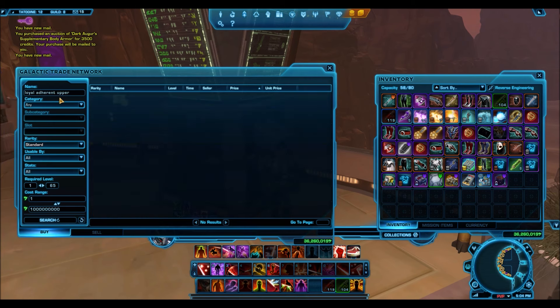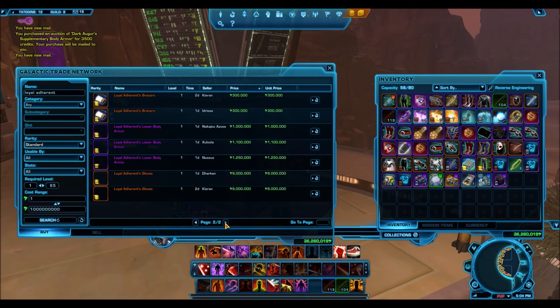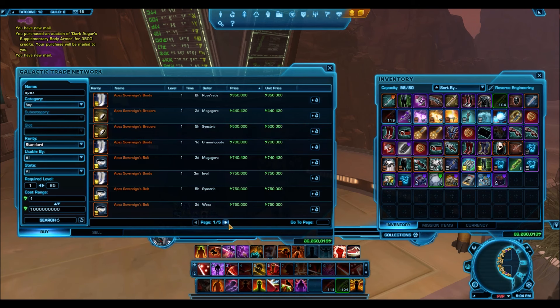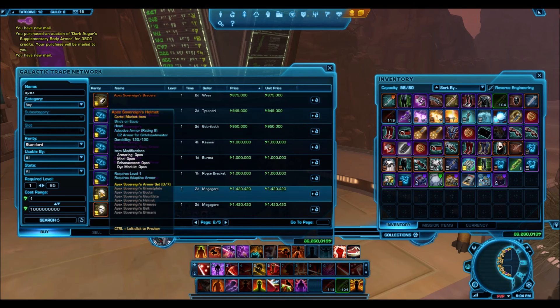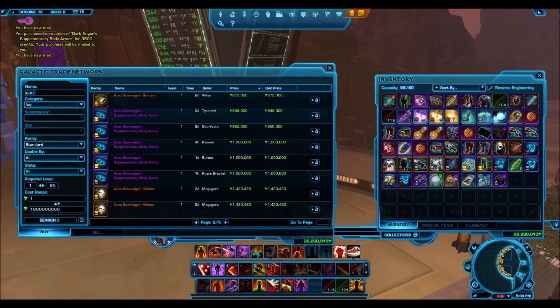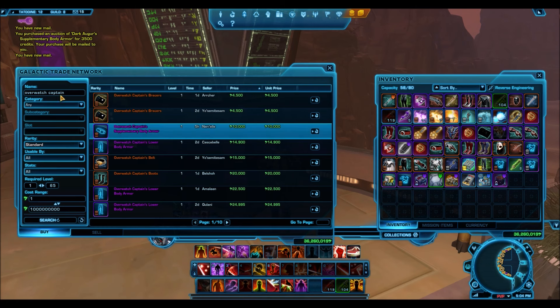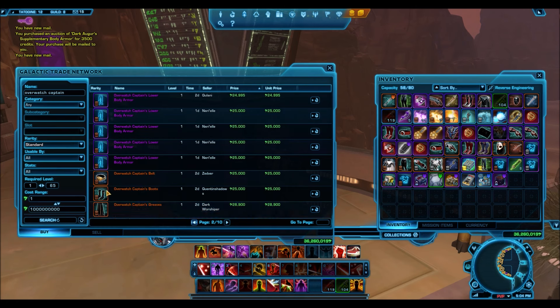I'm also looking at the Gemini Packs and Revenge Packs. One thing to keep in mind: the Gemini was not a very popular hyper crate — not a lot of people bought it — so the items on the GTN are super expensive because the market just isn't flooded enough. That's why I'm not really focusing on Gemini Pack items. And for those who've been watching my channel, you know I'm not a big fan of the Gemini Packs — I didn't like the items, and the price increase just wasn't a good mix.